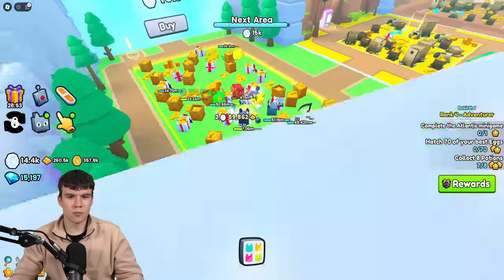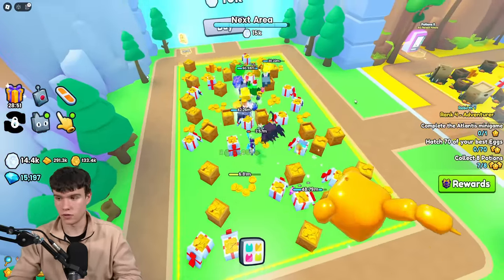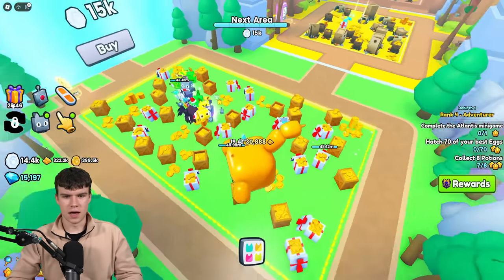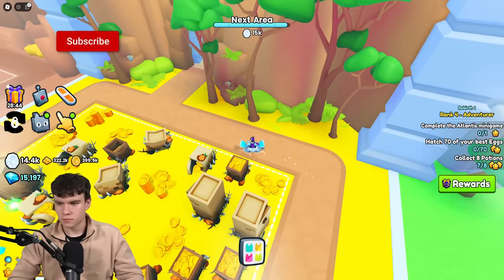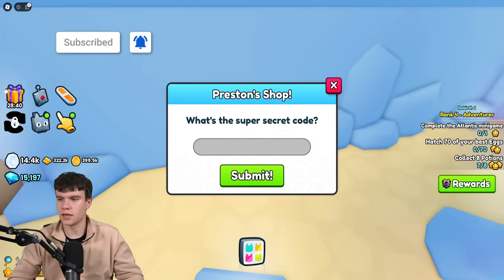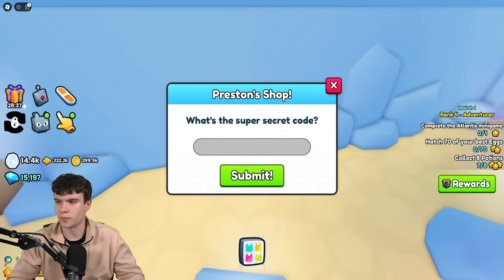So guys, in order to go in and get Preston's shop, what you need to do is actually have World 35 unlocked. And then it will be in the tunnel over here. And here's Preston's shop. So all we need to do is click on the E. Once you guys have done this, we can now redeem Preston's shop codes.